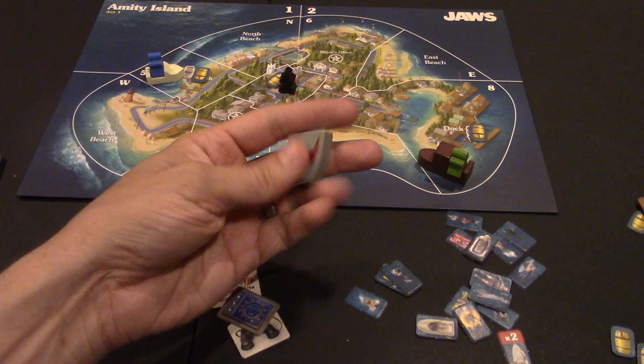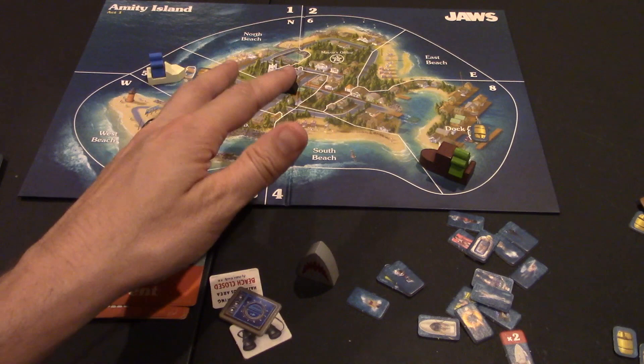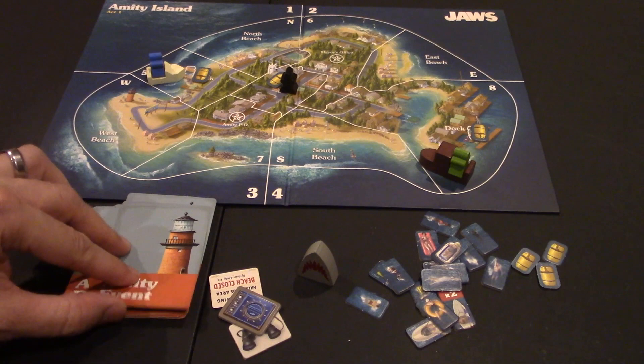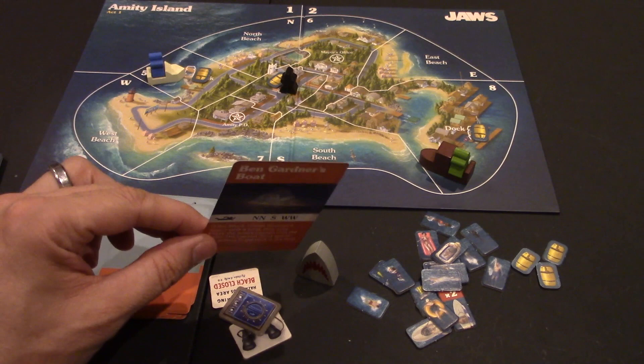You won't be using the Jaws token much in the first round. This game is in two parts: Act 1 and Act 2. You start at Act 1 with a bunch of swimmer tokens and some extra barrel tokens. How the game starts is simple — you draw an event card and do what it says.